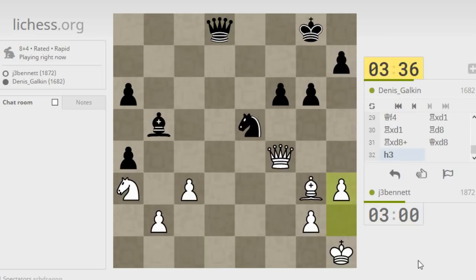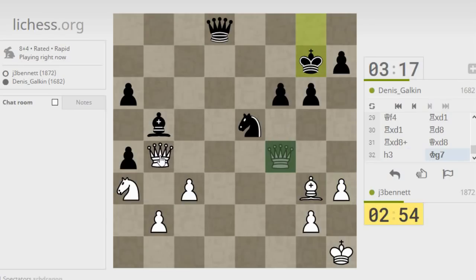Queen, bishop, and knight against queen, bishop, and knight — opposite-colored bishops and I'm still a pawn down from that earlier a4 pawn sacrifice, or missed tactic where I lost the pawn. He can come down and give check but after that he has to do something about f6. He defended f6 first, so I'll come over here and pile up on his bishop.